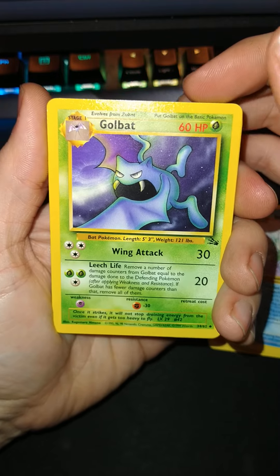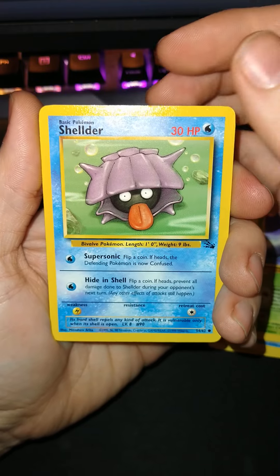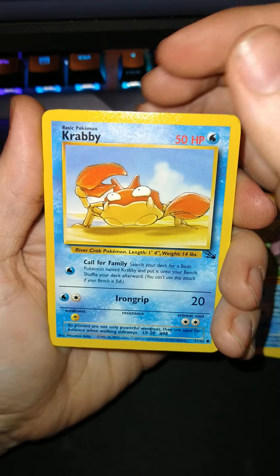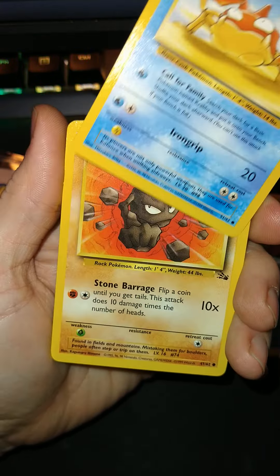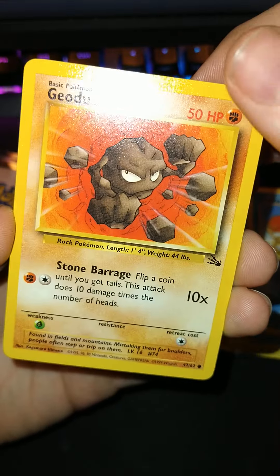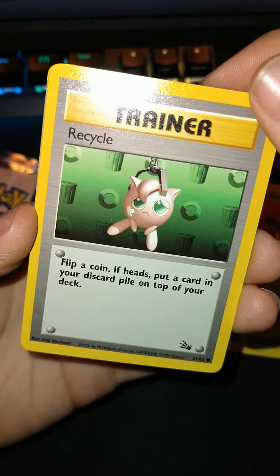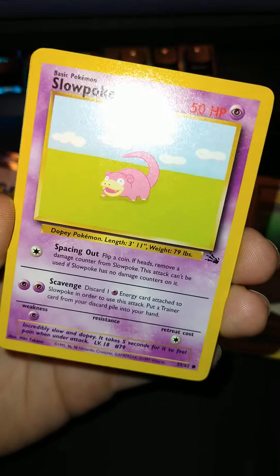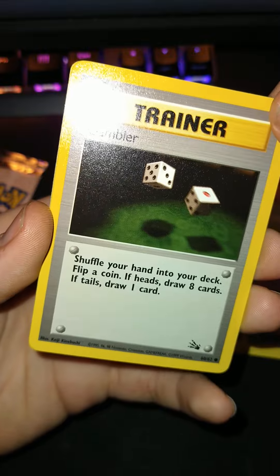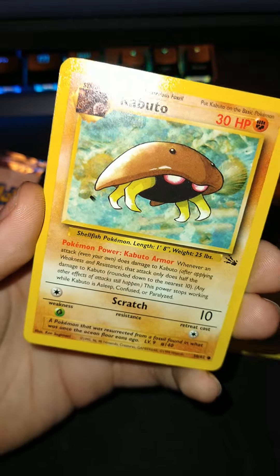Golbat, Shellder, Krabby, Geodude, Trainer Recycle, Slowpoke, Trainer Gambler, Kabuto.